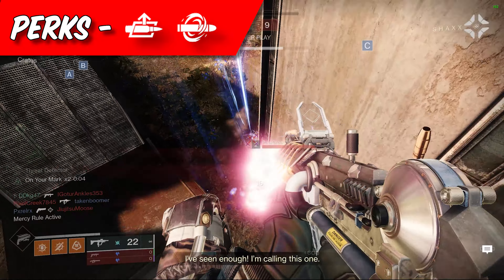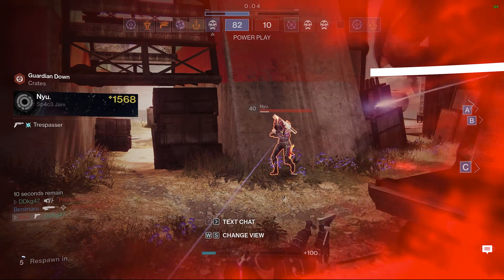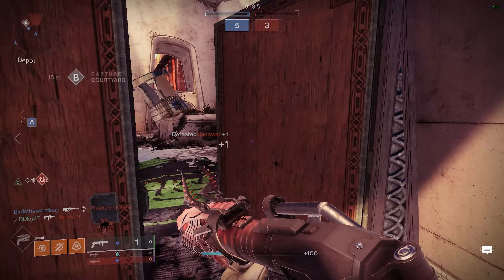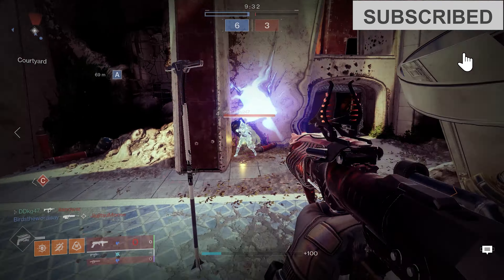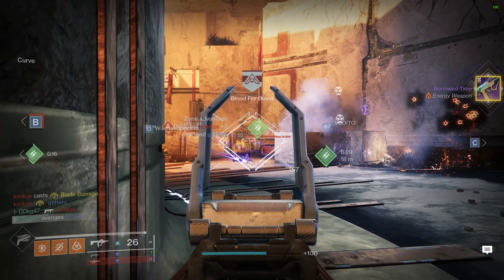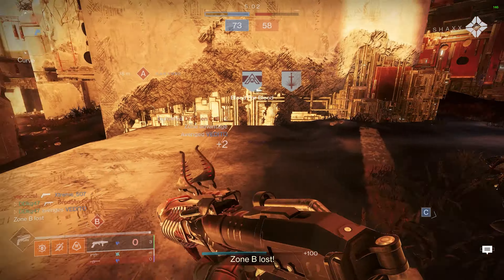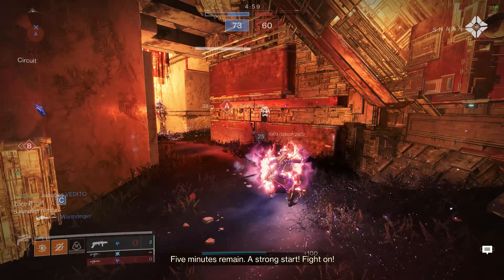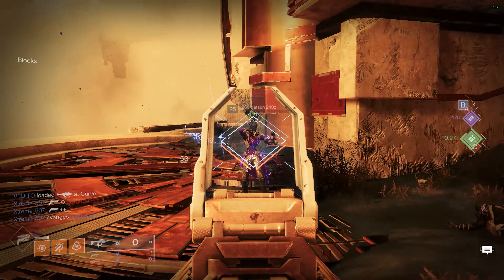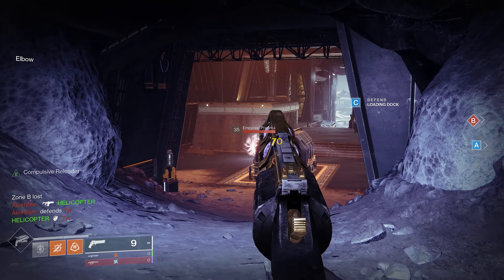To get the most out of the Lingering Dread, pair it with Auto-Loading Holster, which lets you stow the weapon and have it automatically reload after a few seconds. The combo is great — fire at a target, deal damage, slow them, then switch to a secondary weapon to secure the kill while the Lingering Dread auto-reloads. This synergy works in PvE as well. Alternatively, Auto-Loading Holster with Vorpal lets you fire a shot, swap to continue DPS, then swap back to fire again — excellent for boss damage.